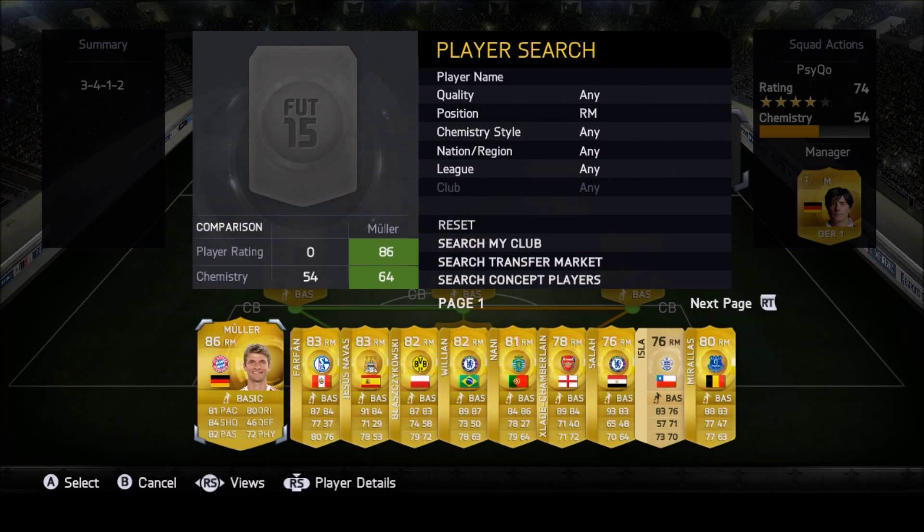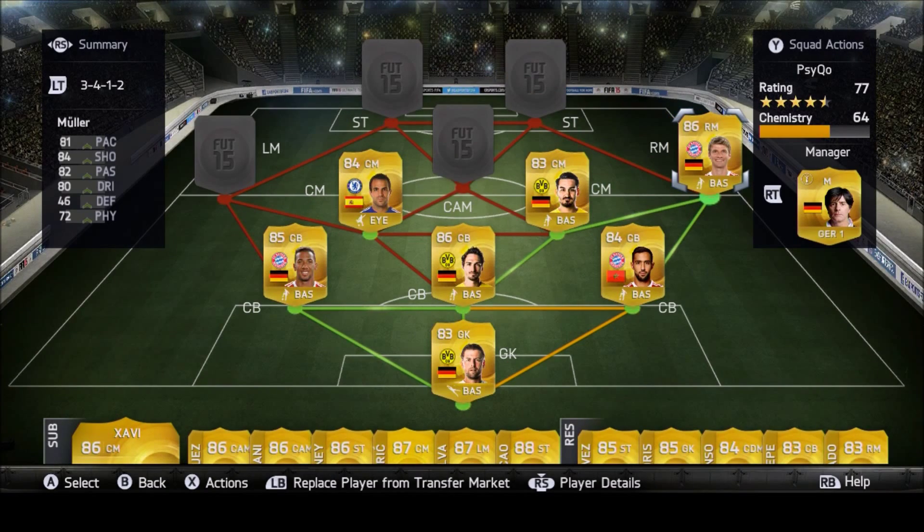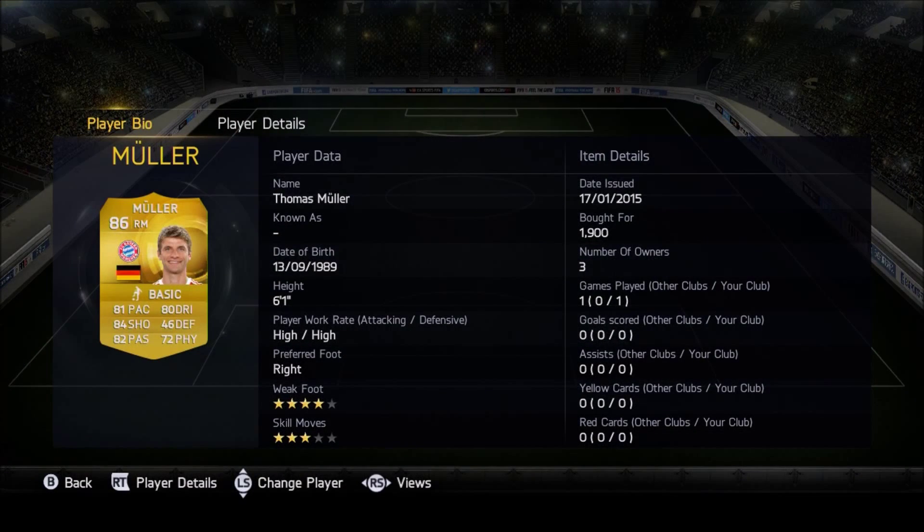Right mid we have Mueller — four-star with three-star skill moves. I really wish he had more skill moves because they're really helpful, but he's still a pretty reliable winger. High attacking work rate, and he goes back to defend too. 81 pace, 84 shooting, 82 passing, 80 dribbling — all around 80 overall stats.